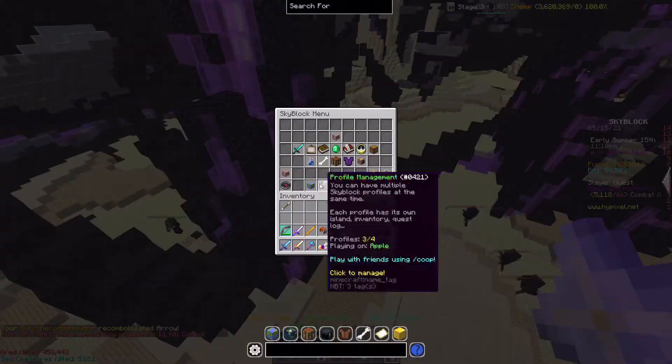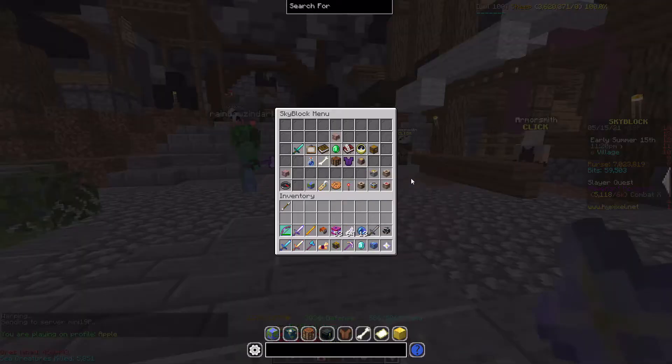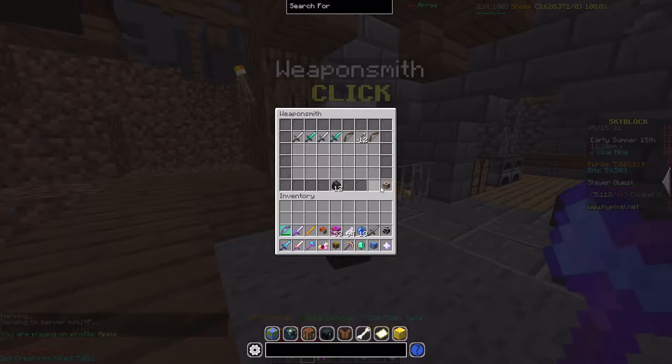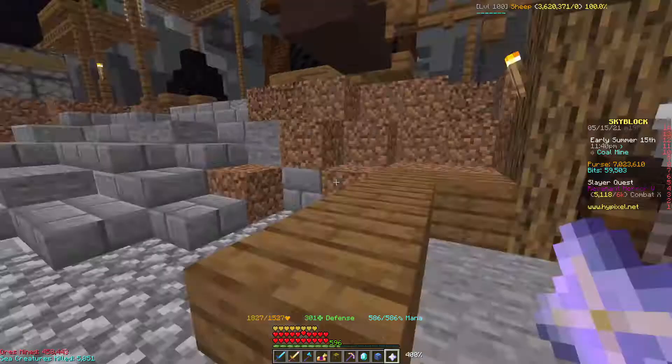Now that we have this Arrow, we're gonna go here. And we're gonna go to the Weaponsmith. By the way, you wanna put this Arrow in your Quiver. Anyways, you wanna go to the Weaponsmith and fill up our Quiver. Now you can just get rid of these Garbage Arrows and replace it with these ones, cause these are just so much better.